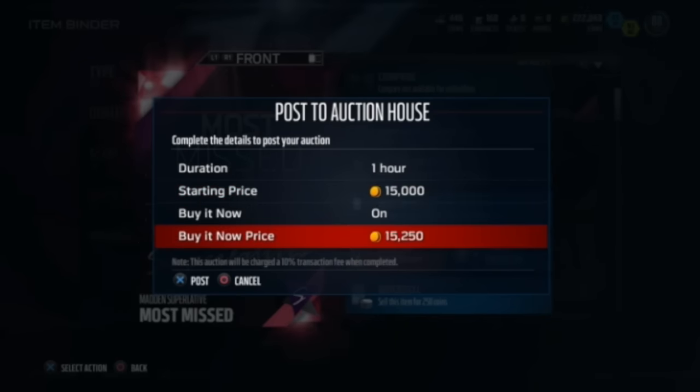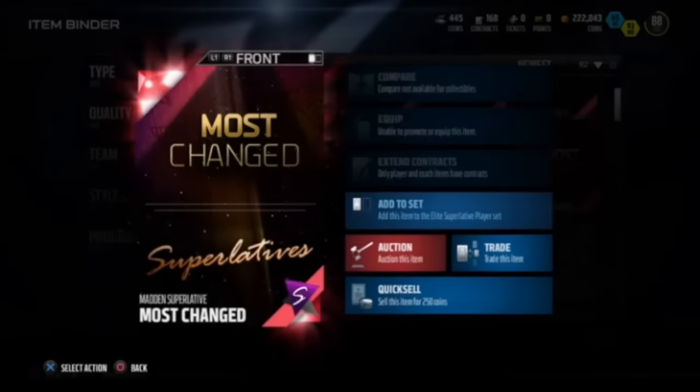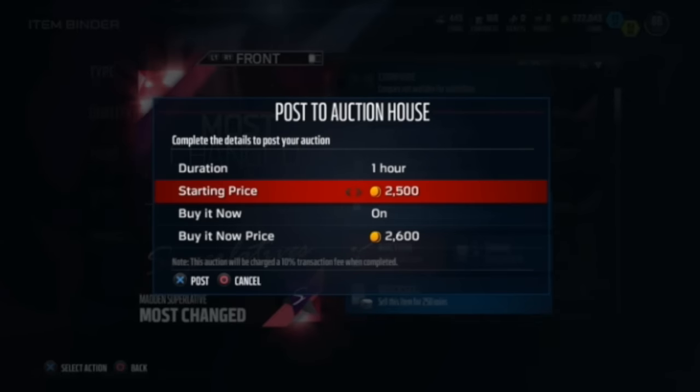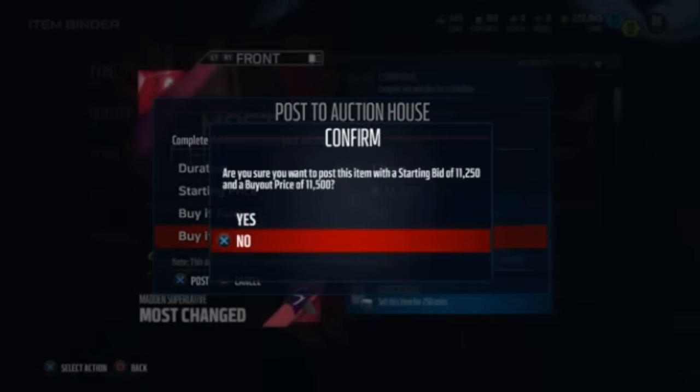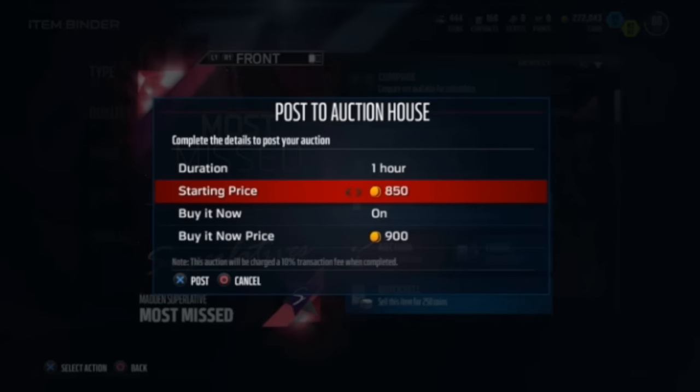I'm pricing all of these for about 11.5k, and I bought all of them for under 7.75k. I found a couple really good deals — one at 4k, one at 5k, some at 6k. With that pricing you're getting about a 40% return on your investment, and this is really quick — I did this in about ten minutes.